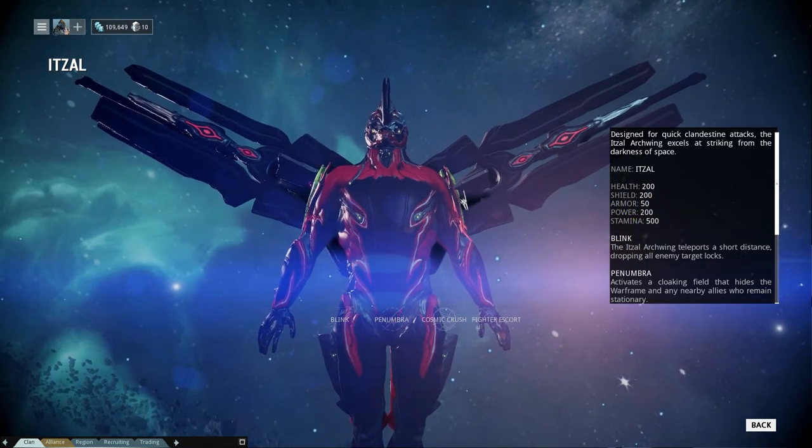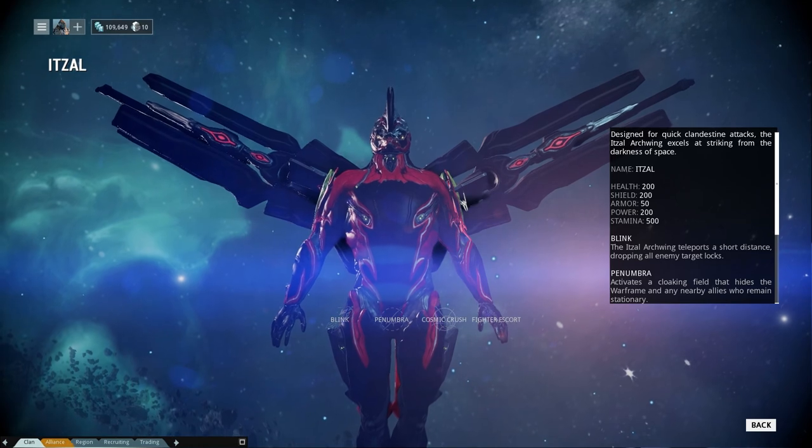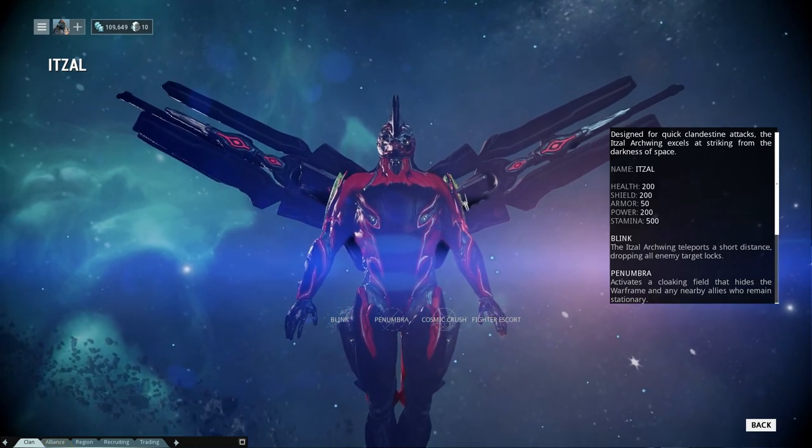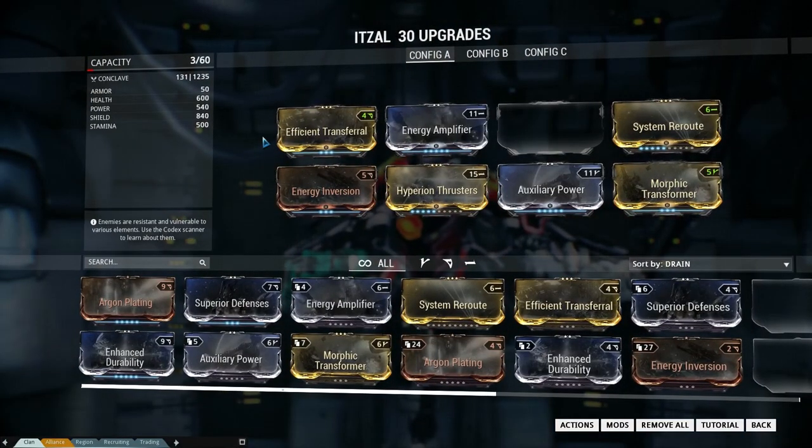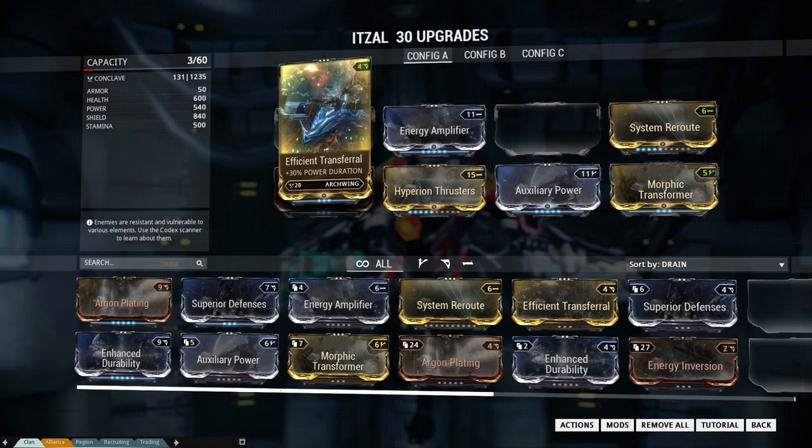Welcome to Gameswise, it's me Wisecracker, and in today's episode an arc wing build — it's the Itzal, or whatever you want to call it. It's this thing, the fast one, the stealthy one. Here is the build.